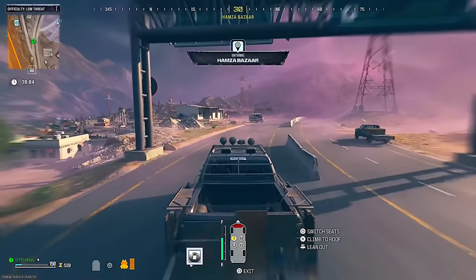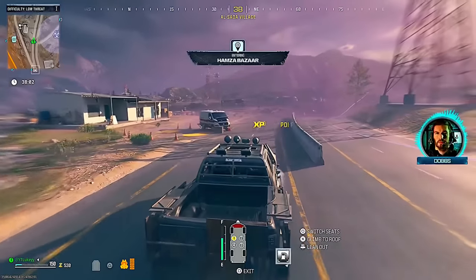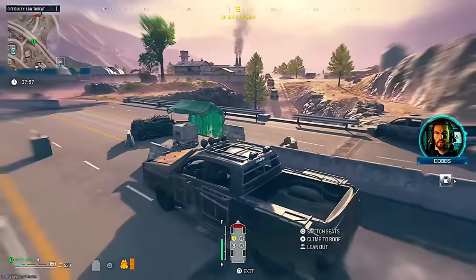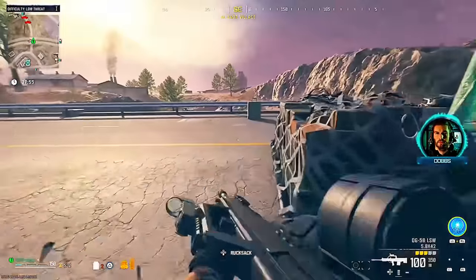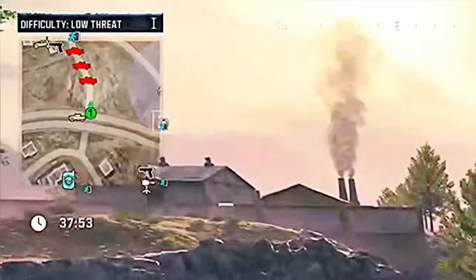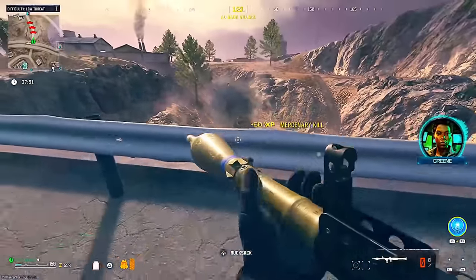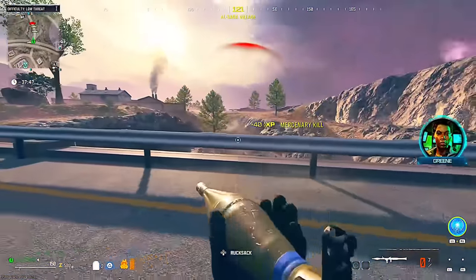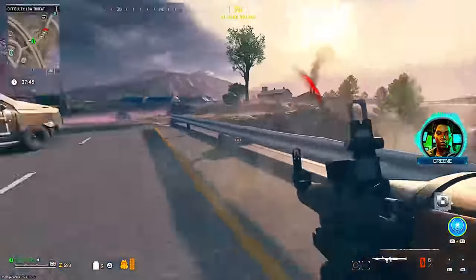You're going to want to drive around until you hear Dob say a specific line. As soon as you hear him say it, check the minimap and look for three red vehicles — that is where the convoy is. I would strongly recommend bringing a rocket launcher because this will help you so much.